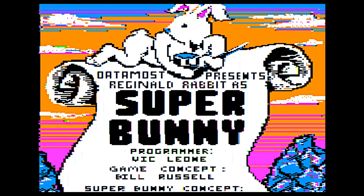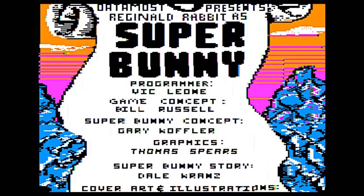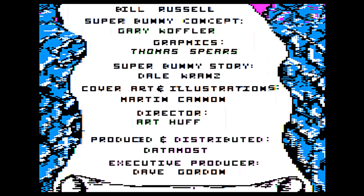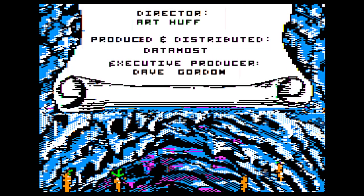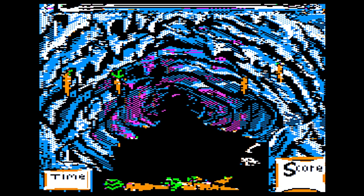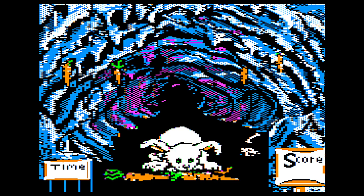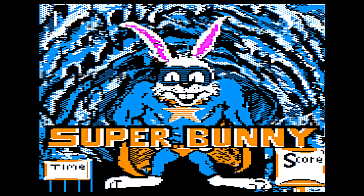It's Reginald Rabbit as Superbunny from Datamos and Vic Leone. It's kind of a horizontal Frogger. Dale Krantz came up with the story and apparently wrote a cartoon or comic book that came with this game, illustrated by Martin Cannon, staff artist at Datamos. And there's an innocent little bunny eating these carrots — that's not creepy at all. It's Superbunny.